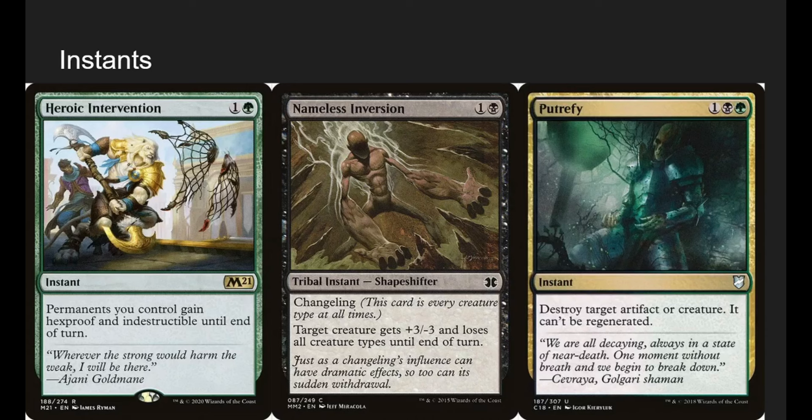Nameless Inversion is very important. It's a Tribal Instant — Shapeshifter with changeling, meaning it's every creature type at all times. Target creature gets +3/-3 and loses all creature types until end of turn. Zask says we can cast insect cards from our graveyard — not insect creatures, insect cards. Because this has changeling, it is an insect, so we can pay 3 mana to give a creature +3/-3 over and over. Putrefy is just good removal — destroy an artifact or creature, can't be regenerated.